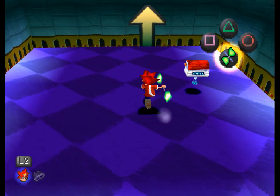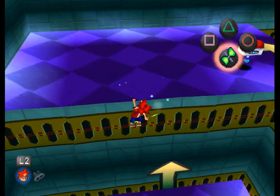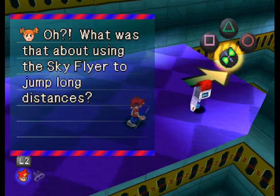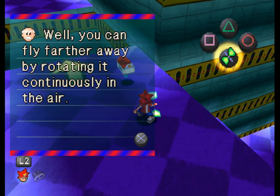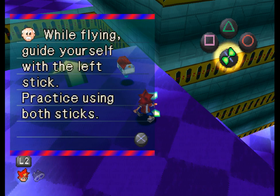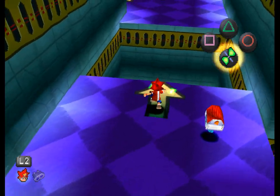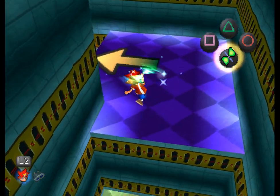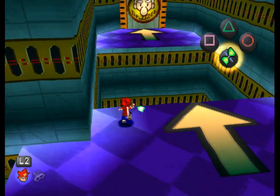While flying, you can jump a longer distance — there you go! And that is how I will get full completion on 1-1. You can fly further by rotating continuously in the air while flying. You move with the left stick — practice using both sticks while jumping. Oh, that is... I can get used to this, I think.